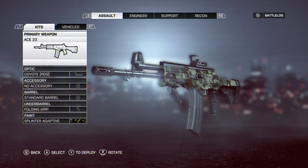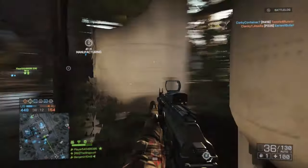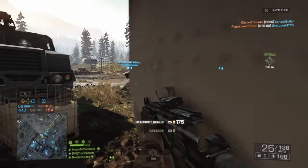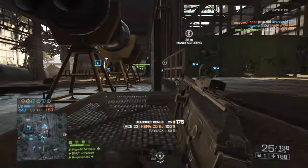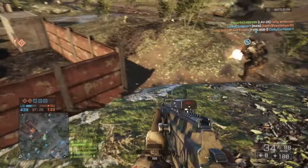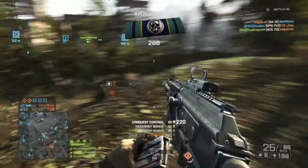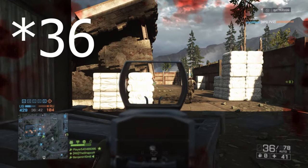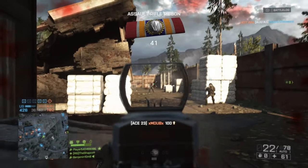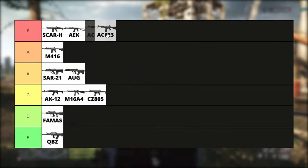The ACE-23 has always been one of the top weapons in Battlefield 4. Like the M416, this gun does everything but slightly better. Yes, it may lose to the AEK up close, but in every other situation this is the gun that I would want and you should want. Not to mention that DICE patched the game ages ago and gave it a 35 round magazine — god knows why — so it's even better now. Great gun, S tier.